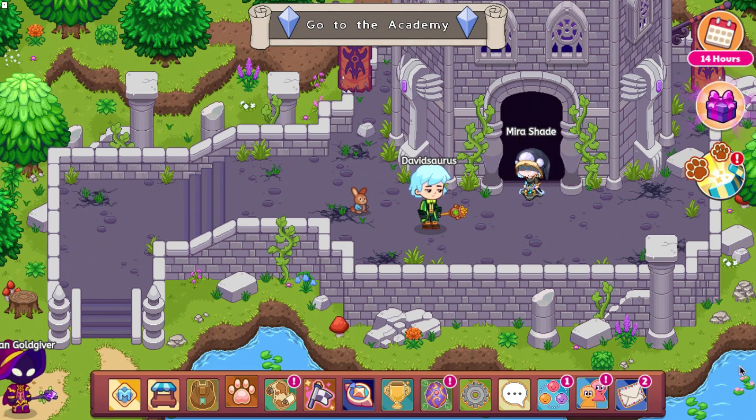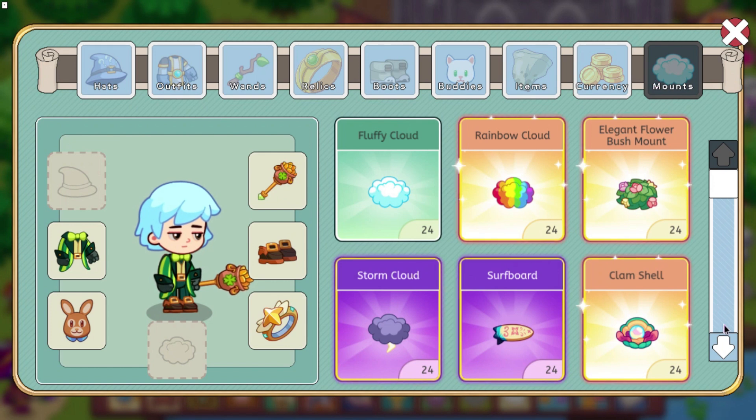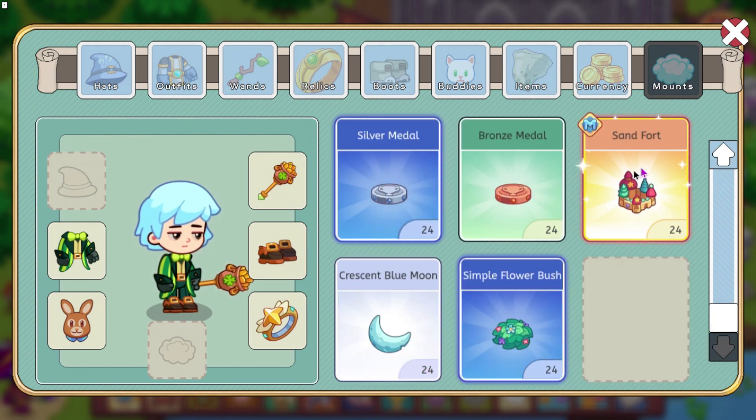We have a few pets to look at for the next treasure track, along with the mounts for it. First off, we are going to look at the mounts. We have two mounts for this: the Sand Fort and the Crescent Blue Moon. These are going to be for the upcoming Moonlight Dance Treasure Track, and it's sort of going to be like a mix between a beach theme and a night theme.